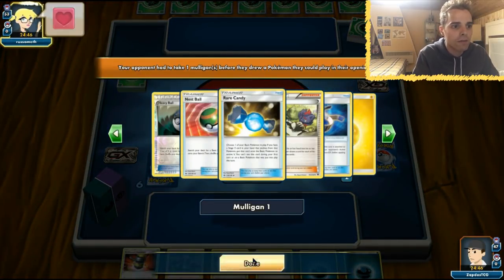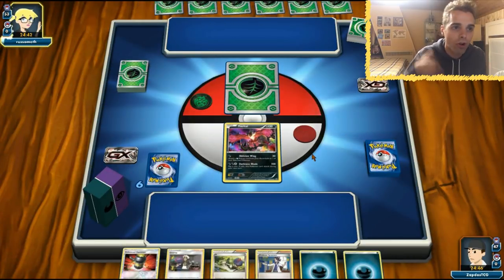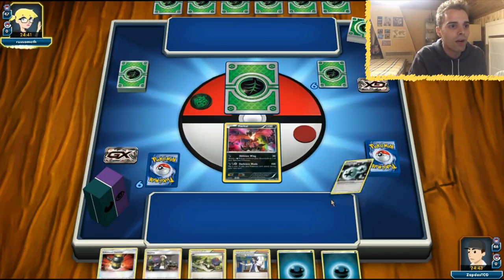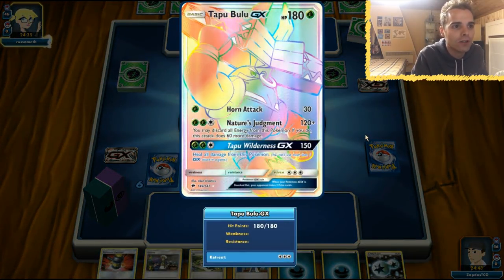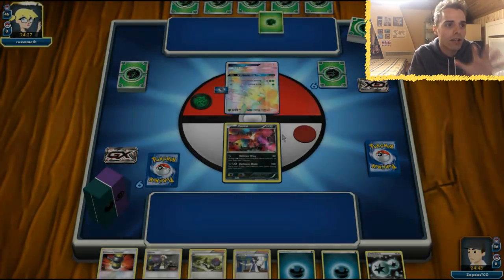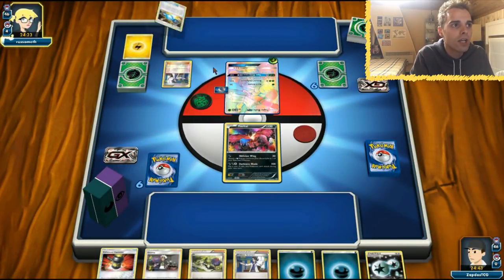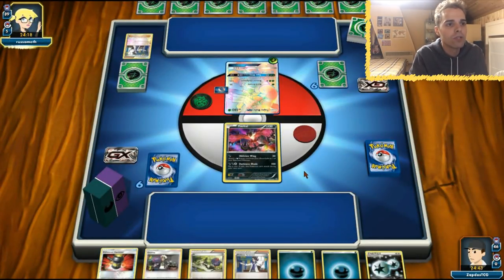We cannot start first but it doesn't even matter — we can get the first hit off with Oblivion Wing. Hopefully we won't see a Vikavolt until maybe second or third turn so at least we have something to work with. We see a rainbow rare Tapu Bulu — definitely a great card. It has Nature's Judgment which is barely not able to knock us out. She definitely needs to discard all her energy to get the one-hit KO. We already see a Choice Band. Sycamore going in — no first-turn bridges, which is good news for us.